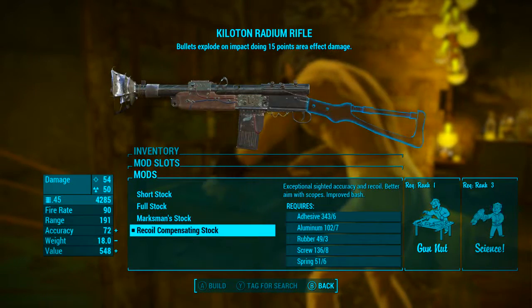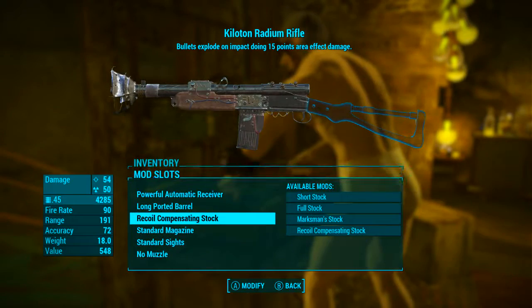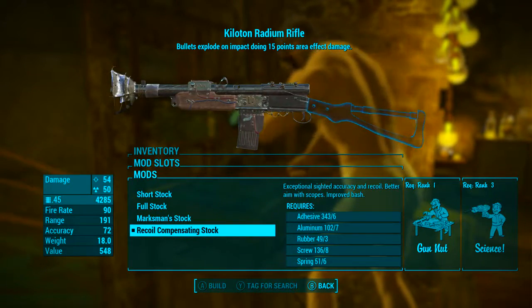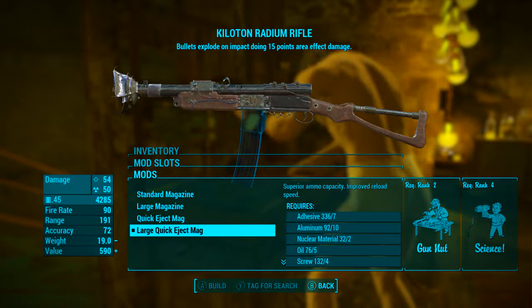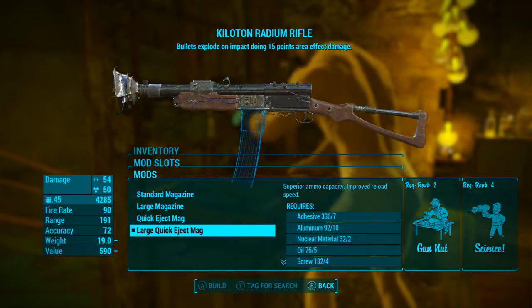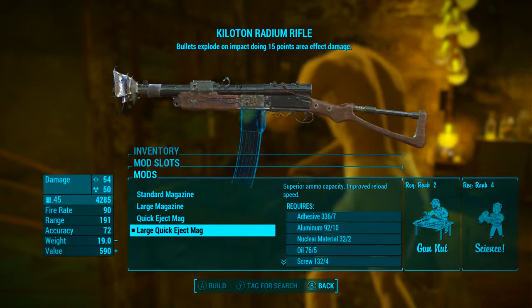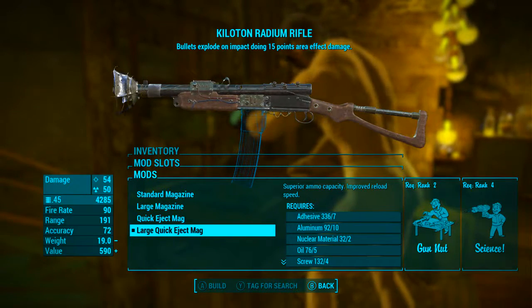For the stock we're going to be using the recoil compensating stock, which gives exceptional sighted accuracy and recoil, better aim with scopes, and improved bash damage. Next we're adding the large quick eject mag, which gives superior ammunition capacity and improved reload speed — taking the magazine size from 20 to 40.